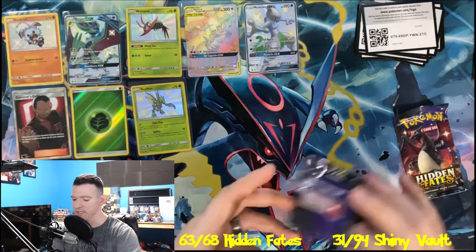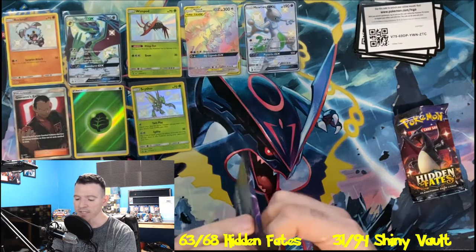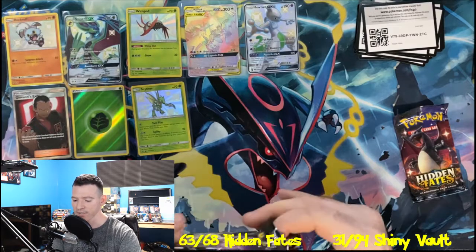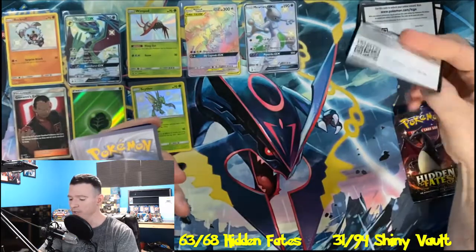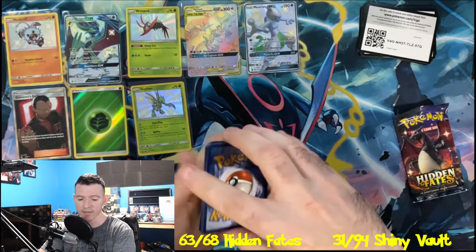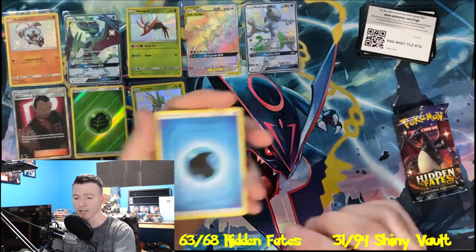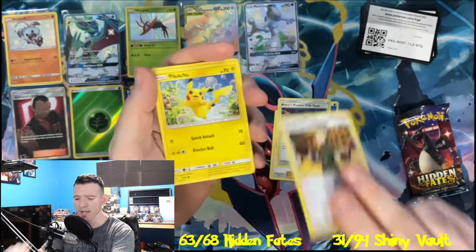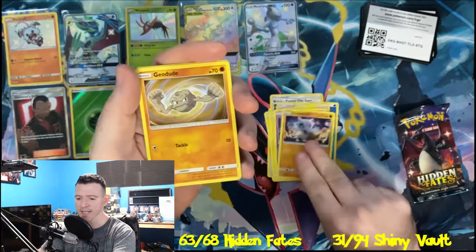Two more packs left in this tin before we finish the video off with our last Raichu tin. After today's opening, I will be down to four tins, two boxes, and of course the seven total of the Great Ball slash Ultra Ball collection. I will be opening this up very soon. The next video I do will probably be a mixture of all the cards I've opened recently — Unbroken Bonds, Burning Shadows, throw some Sword and Shield in there. It'll be a lot of just mixtures, not just one set.